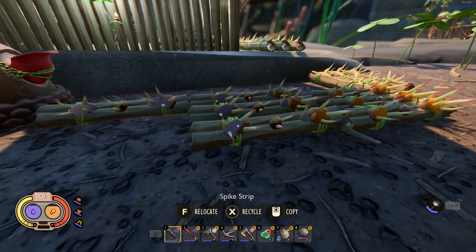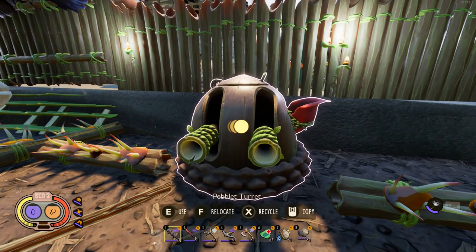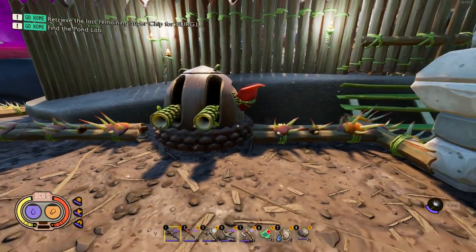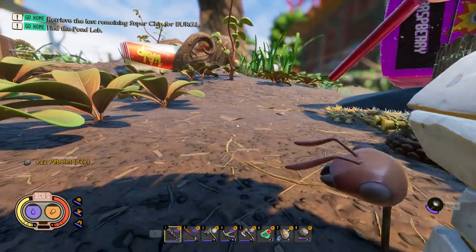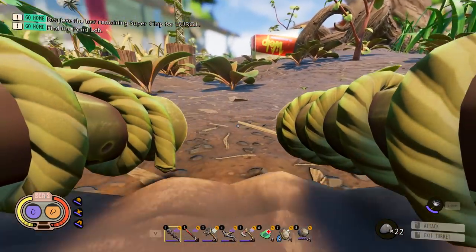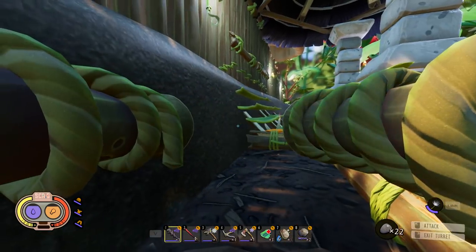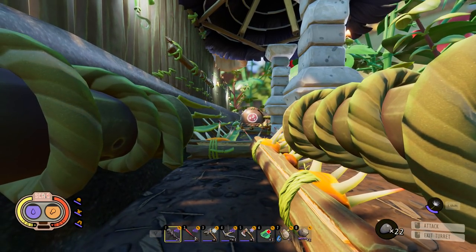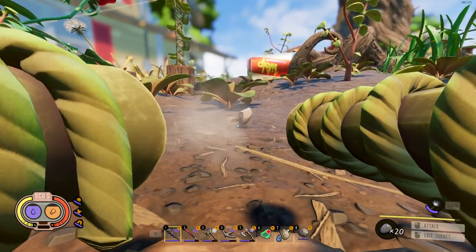We've got a new thing in the game called the pebble turret. There's also a different type that I think shoots pollen, but the pebble turret seems like our best bet for defending the base. You get inside of it — it's got 360-degree rotation. I was going to put it up on something but you can't look down very well, so you just put it flat on the ground. If anything comes at us... oh, the poor little guy just walked into one of my spike traps. But yeah, we can shoot away at it — it works pretty well.